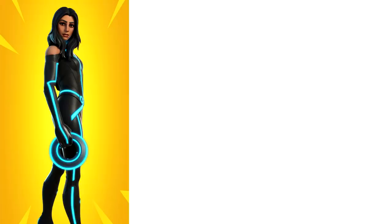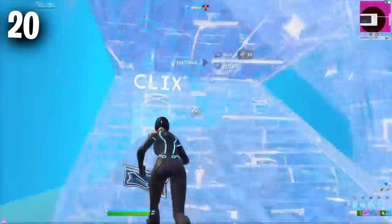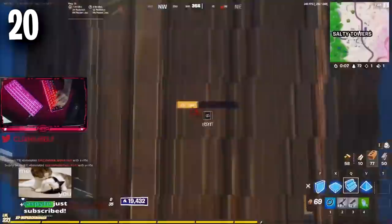Starting us off in the number 20 position we have the Tron skins with the identity disc back bling and the identity disc pickaxe. This is a really amazing combo and was very popular as soon as these skins got added to the game. Unfortunately now because they are a few weeks old you don't really see too many pros using these skins anymore, but you do come across people still using them in Arena, Solos, and pretty much every other game mode. Obviously if you do own the Star Wand you can always use that with this skin as well.